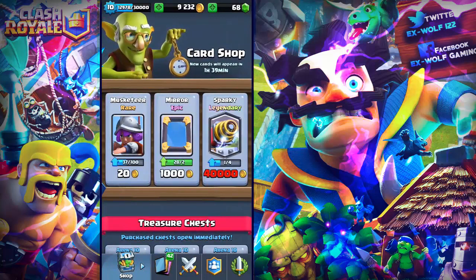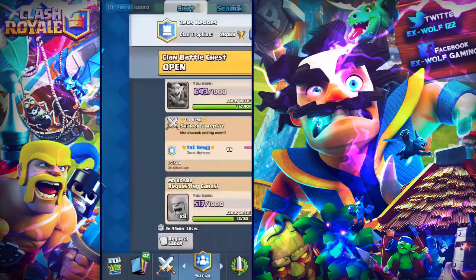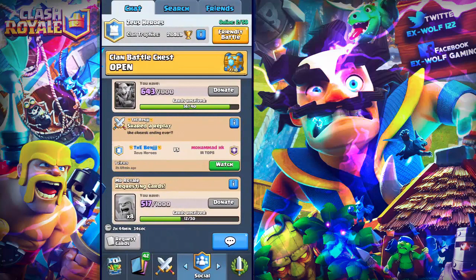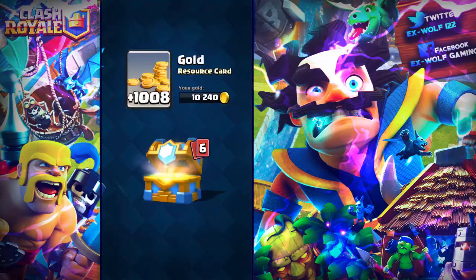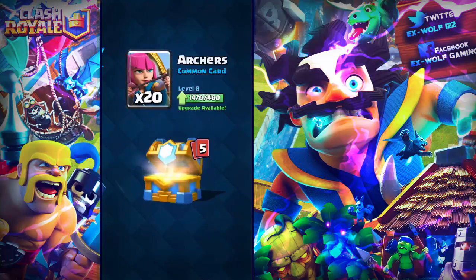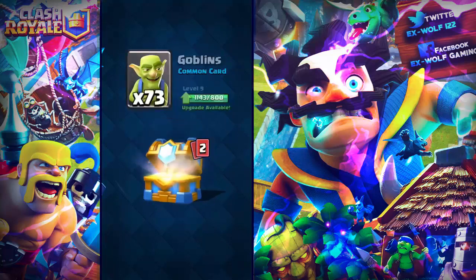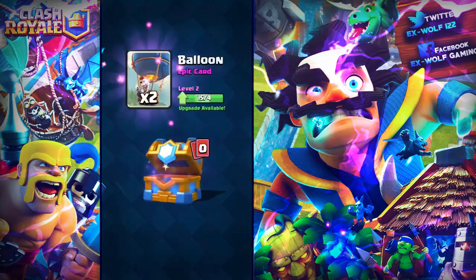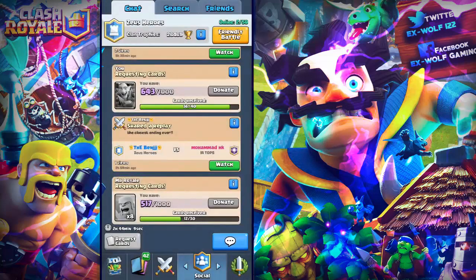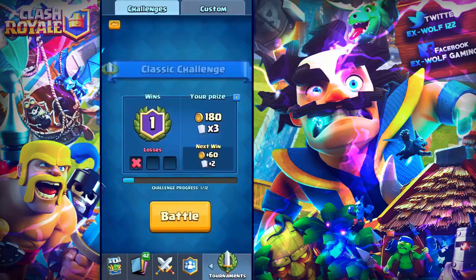Before we get into this match, can we smash that like button — we've been doing so good on my channel. I have got the clan battle chest, 7 out of 10, so it is pretty high — 1008 gold. 20 archers, 24 skeletons, 32 spear goblins, that is pretty good. 73 goblins, 17 goblins — it's like a goblin ring right here — and also the balloon. I thought it would have been good if we got a legendary, but unfortunately we didn't.